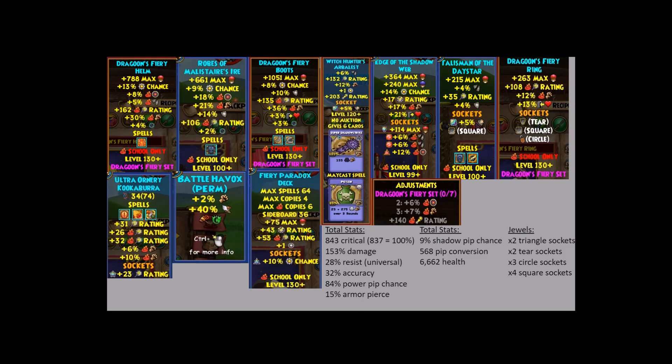The set bonus gives six percent accuracy for two pieces, seven additional fire damage and 140 pip conversion for three pieces. Pip conversion is useful for this build because we're also running the Witch Hunter wand which gives 203 pip conversion, and at level 130 you automatically get around 225 pip conversion — so total we're sitting at 568 pip conversion, which is almost 50 percent. That's really strong considering fire uses spells like Rain of Fire at nine pips, Fire Dragon at seven pips, and Fuel Fire Avalanche at five pips — all odd-pip spells. If they ever use an extra power pip, they have roughly a 50 percent chance of gaining back that missing pip through pip conservation.